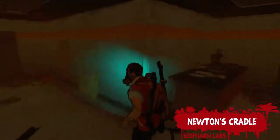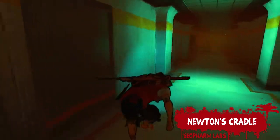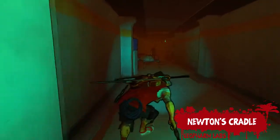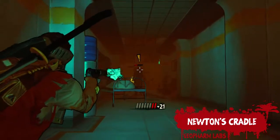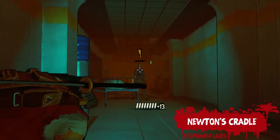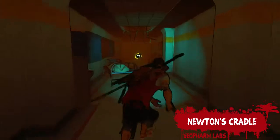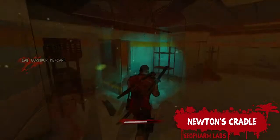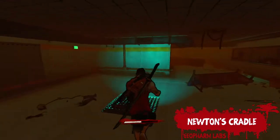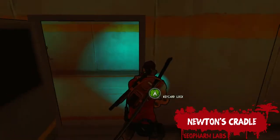The next lost story can be found in the Geofarm labs. Eventually you'll find yourself in a room with a butcher — take care of the butcher and head into the next room, which is a long corridor. If you look up you'll see a walker in the ceiling above you, so walk towards the end of the corridor, the walker will follow you and fall through the ceiling. From there you can kill him and take the key card, then backtrack to this room and open the door to find Newton's Cradle.